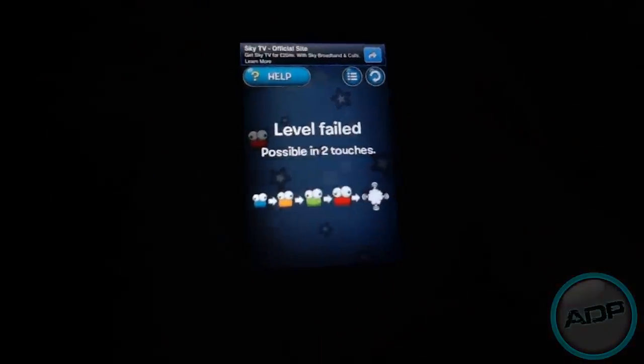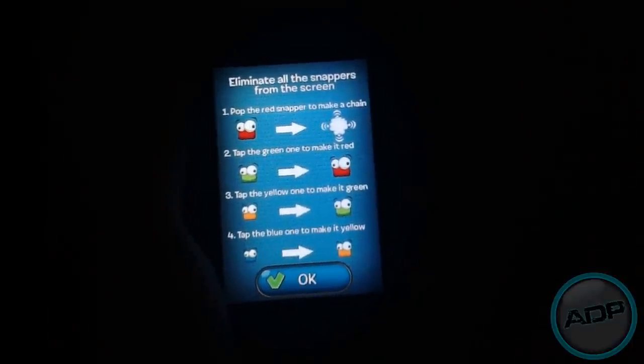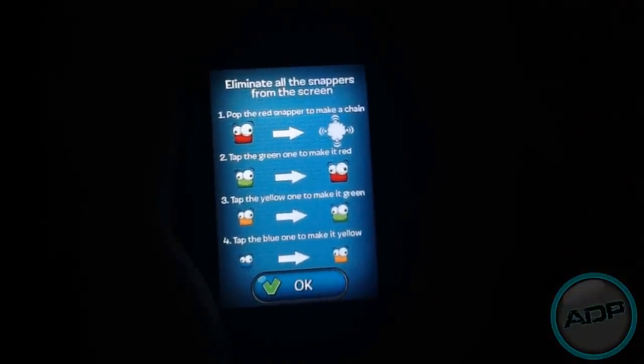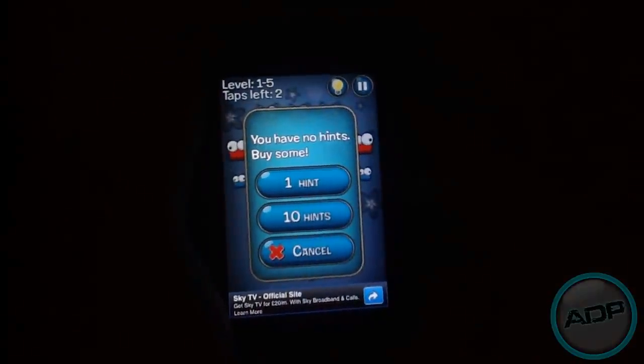There you go, that's the level I failed. If I click Help it will tell me — pop the red one to make a chain, the green one to make it red, yellow to make it green, and blue to make it yellow. That's really it, and they will take a tap each.